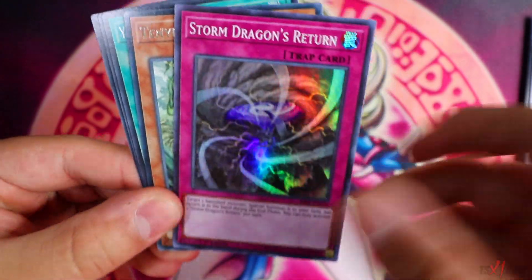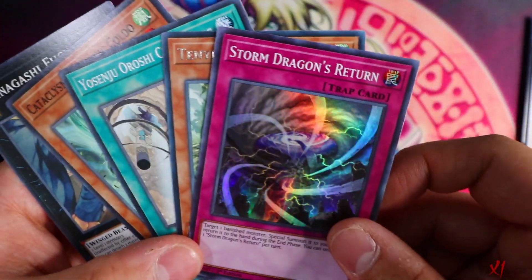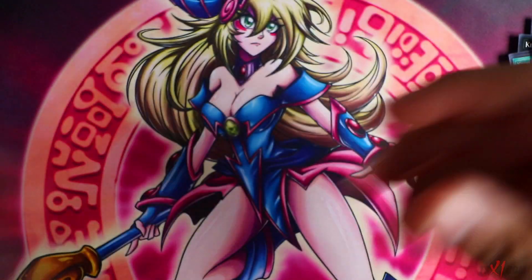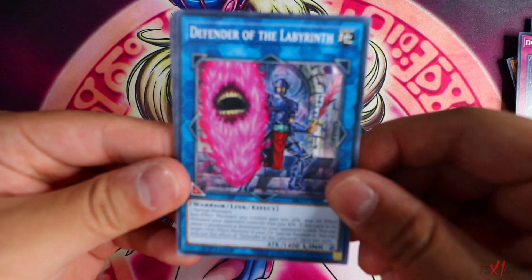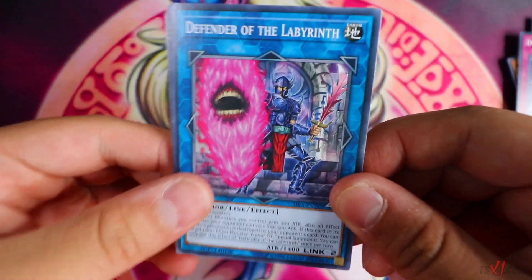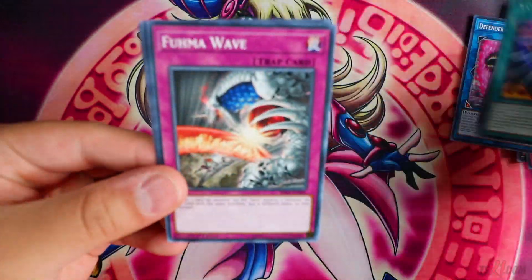Storm Dragon's Return — this card comes as a Prismatic Rare as well, which is really cool. The best Prismatic card I believe is Wynn. Wynn looks so good as a Prismatic Rare, it's crazy. Defender of the Labyrinth. A Prismatic Rare in one of these things would be crazy.